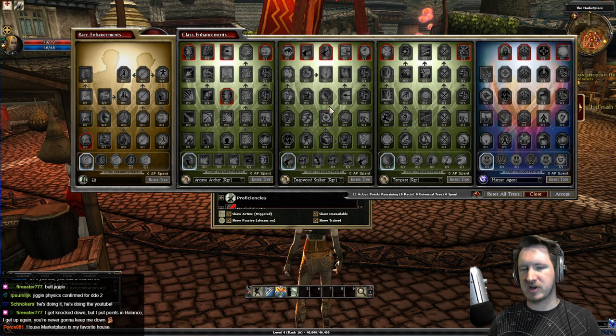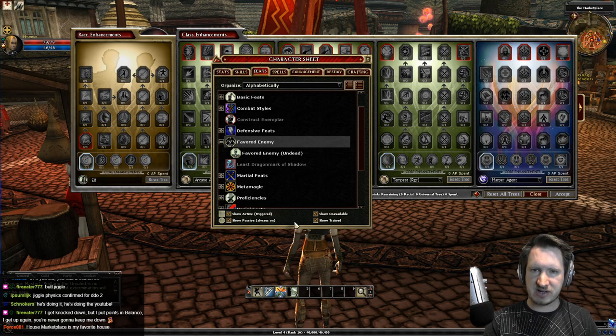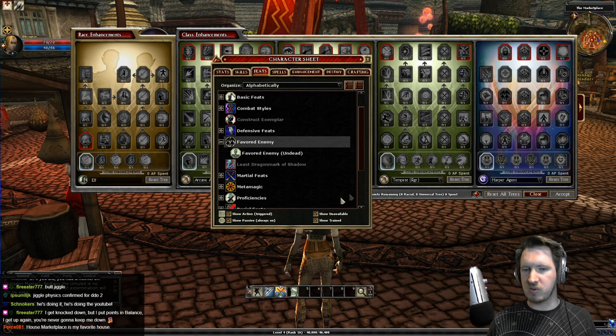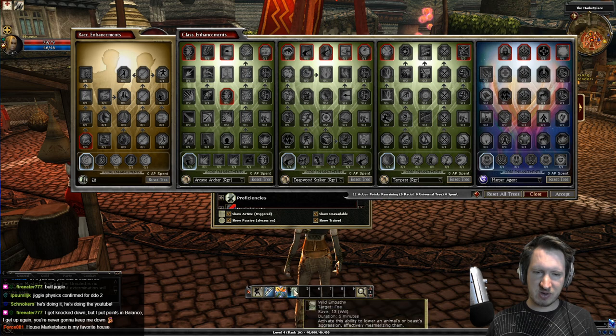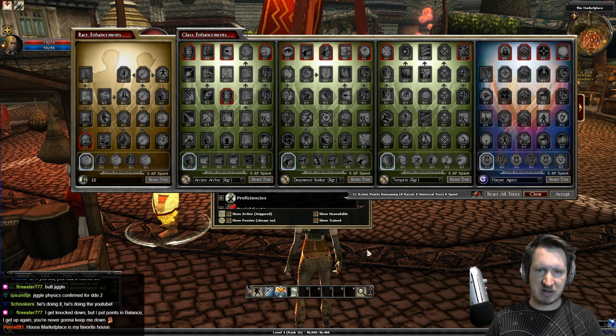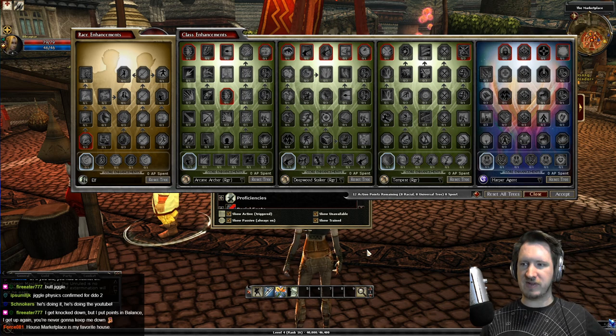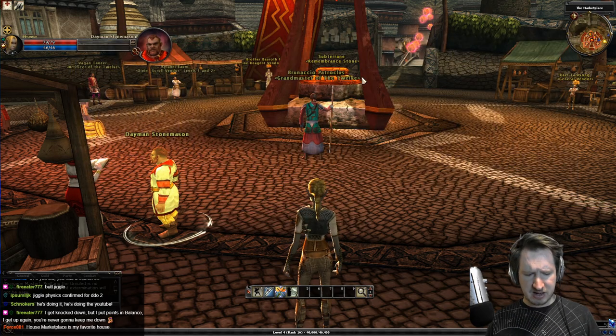One exception worth mentioning: Tempest rangers get Manyshot, a special ability that lets you fire three arrows in rapid succession. It has a 30-second cooldown. So even as a Tempest ranger, you can keep a bow equipped and use Manyshot from your toolbar for a burst of extra damage at the start of combat, then switch to dual wielding once you're in melee range and let the cooldown reset while you slash away.